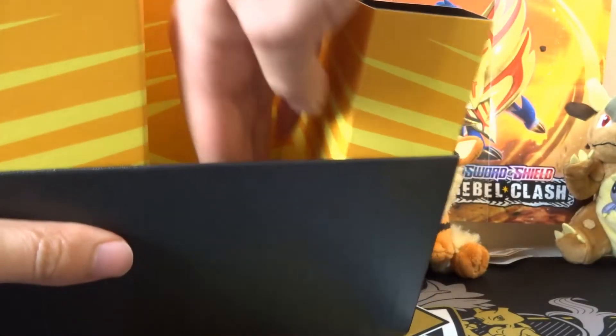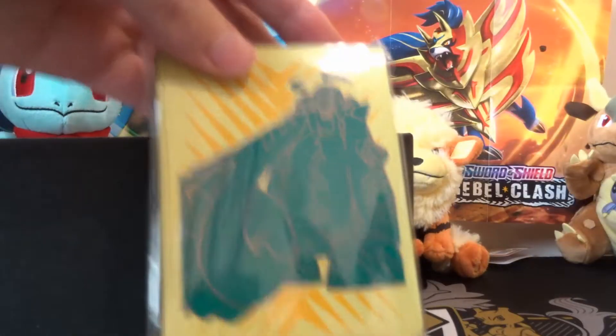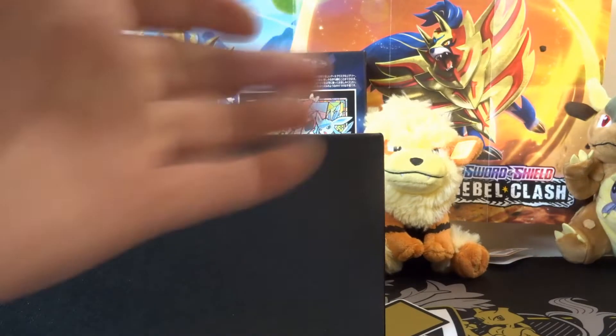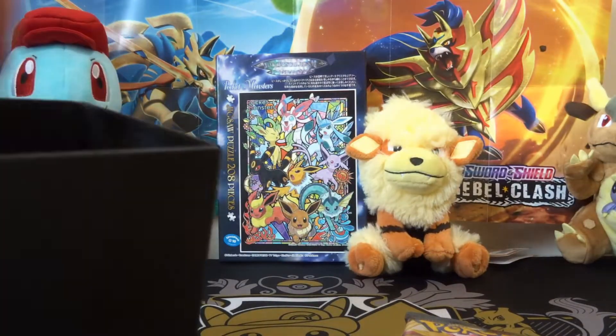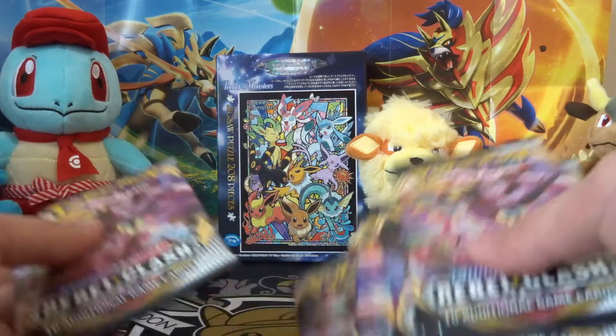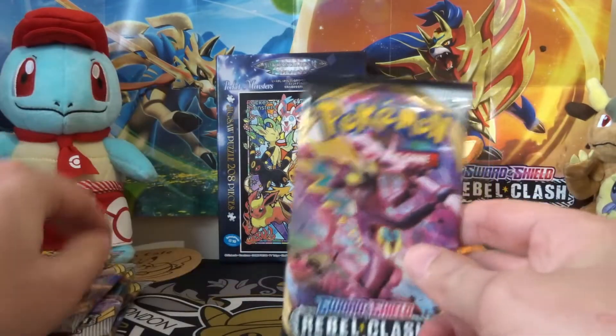I quite like these new Elite Trainer Boxes with their slightly odd shape. It's a little smaller than it used to be. What have we got? The dice and the planters. New sleeves with Copperajah. All these beautiful booster packs, which I'm sure is what you're here for. And of course the energies, in case you're just getting started. Oh, a few more loose boosters — always a nice surprise to come across. We've got all these to get into.